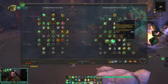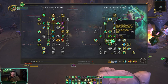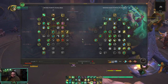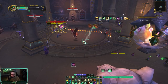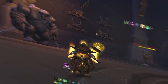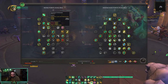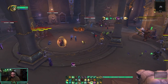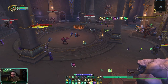This buff stacks with Cloud of Focus. What Cloud of Focus does is every time you use Enveloping Mist or Vivify while channeling Soothing Mist, it reduces their mana cost by 20%, stacking up to three times. So if I use Vivify three times — one, two, three — it reduces the mana cost of my next Enveloping Mist by 60%. Another talent is Vivacious Vivification, where every 10 seconds your next Vivify is instant — you don't need to be channeling Soothing Mist to get this buff.